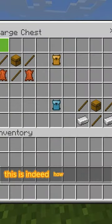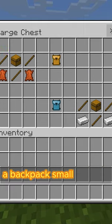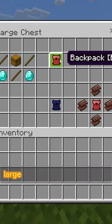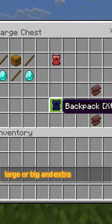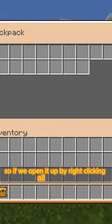This is indeed how you craft it. There are four different grades of backpacks: a backpack small, medium, large or big, and extra big. You can open it up by right-clicking.